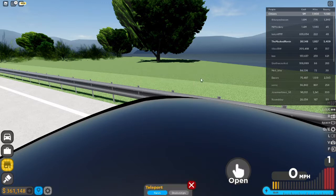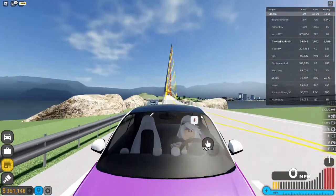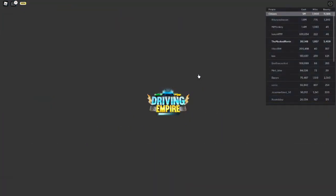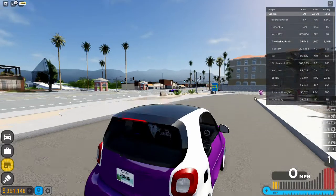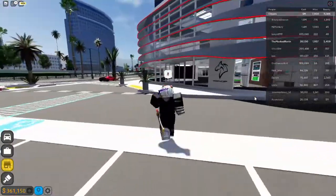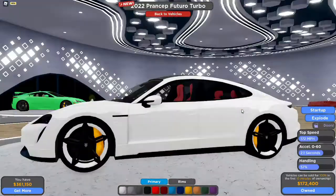Just do any of these races and see if anyone will agree to let you win second place. Anyway, no matter how you do it, once you get the $175,000 just come back to the dealership and buy this car.